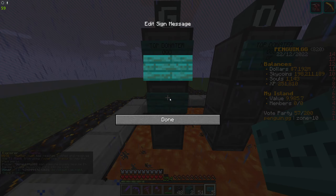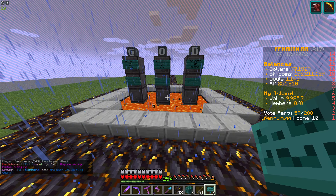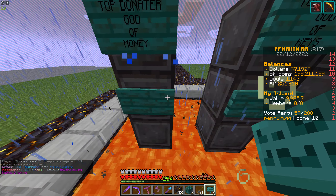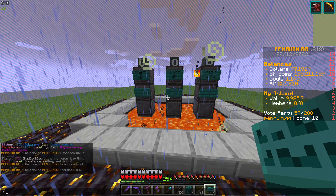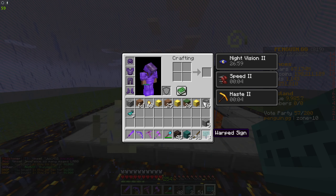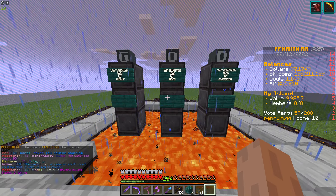So it'll be the top donator sign like that, and then we'll have the name of the person and how much they've donated. For example, Nebman1, one billion dollars — that kind of thing. So that looks cool. We need to dye the signs — I think Glowsquid might look kind of flipping cool — 6k, I'm going to be so broke by the end of this. Like that, yeah I think that looks cool. Top Donator, God of Keys, God of Money, God of Sky Coins. Nice.